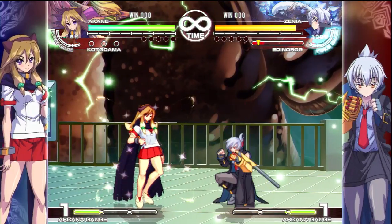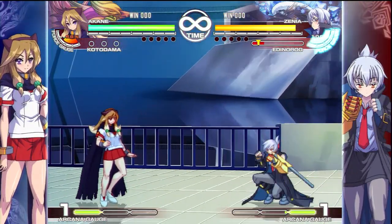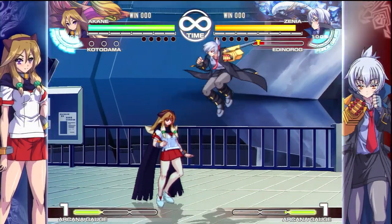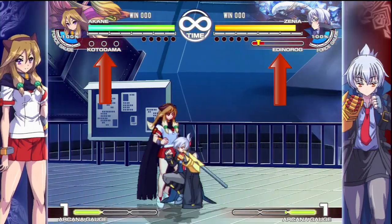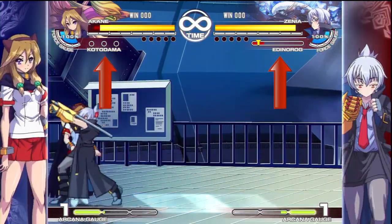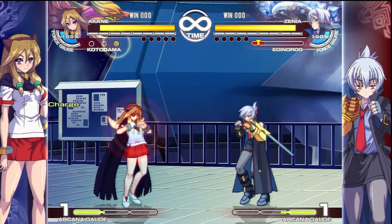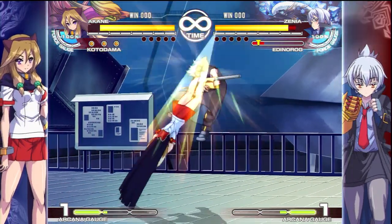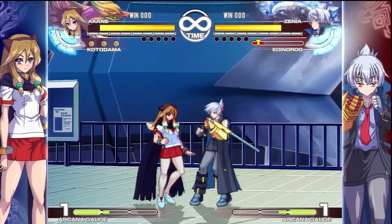Besides the life bars and rounds, the only other thing is there may be a character-specific gauge. Like for Xenia, she has a gauge that you can actually charge. For every character it's different. In Arcani's case, she has Code of Donna — she can do charges and use them to follow up moves. It's very character dependent, so if you choose a character that has something like that, just keep an eye on it.